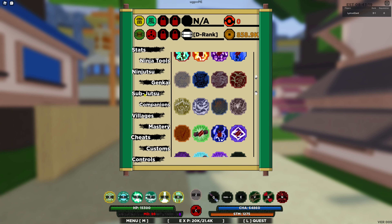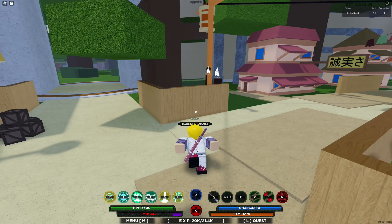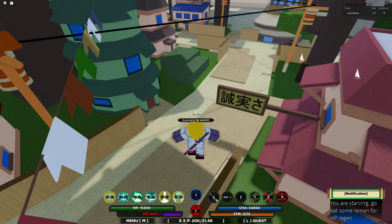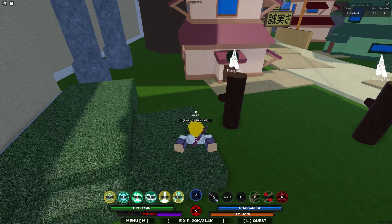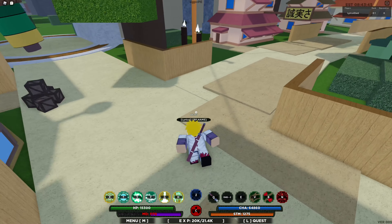The Two-Tails is Matatabi, and my thing does spawn on this one. I'm not sure they made any changes to this one because it's also a special one. This was one of the coolest Tailed Beast designs even before the update came out. I'm not sure they changed it, but we're going to go ahead and see once my bar goes back up.